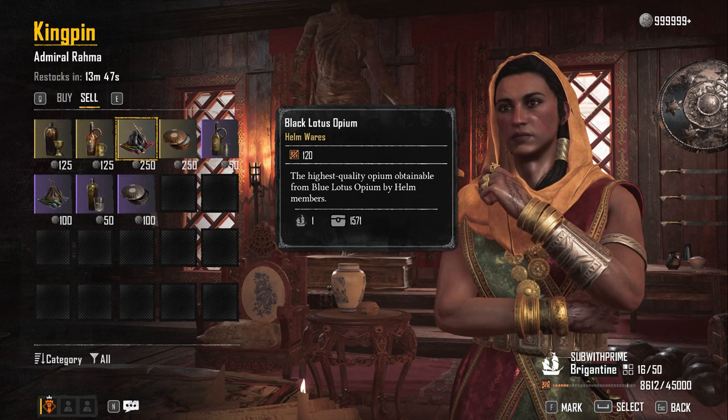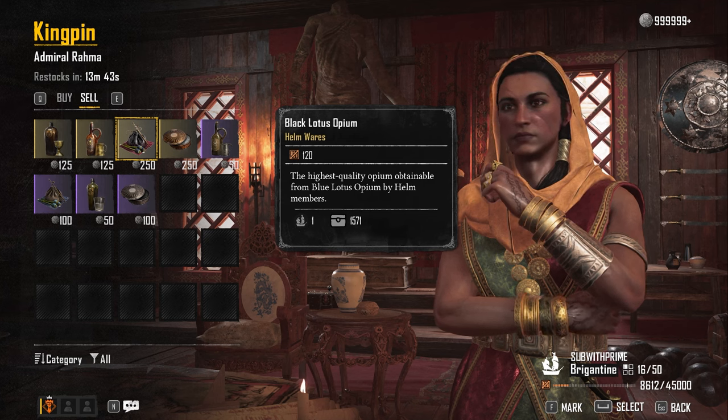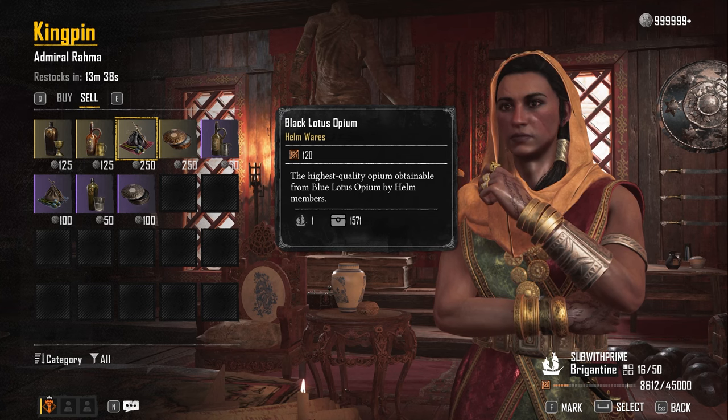The same goes for all your opium and snuff over at the other kingpin. Move all your opium and snuff into your ship's cargo, then go talk to Rama. On the left you can see that the price is flipped — you get maximum profit for opium and snuff, but only half for rum and gin.